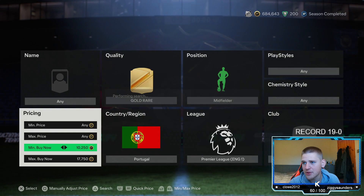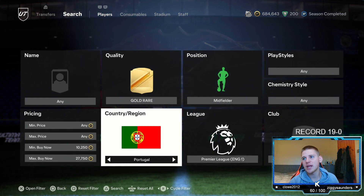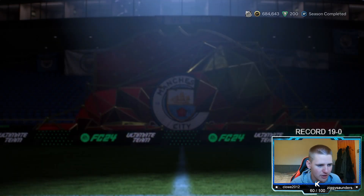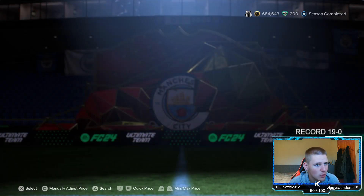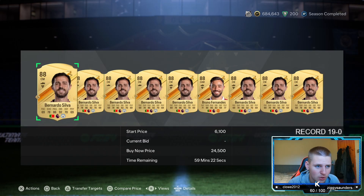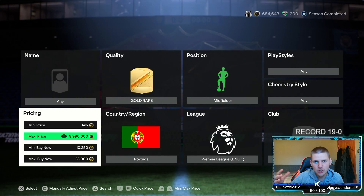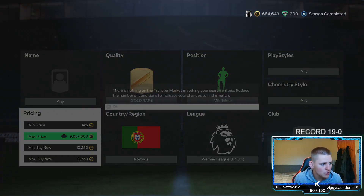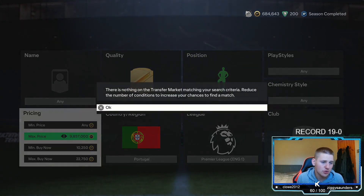Once you've done that, you want to go and find the new buy now. The buy now for these is 24.75 — actually, 24.5. So at 24.5, we are going to lose 1,225 coins in tax. So if we go down 1.5K, we're making about 250 coins profit. But if you want to make more, go down an extra 250 to 22.75, and now we're making about 500 coins per card, which is pretty decent profit.